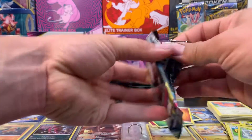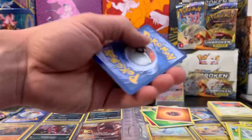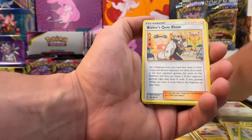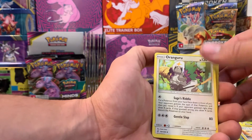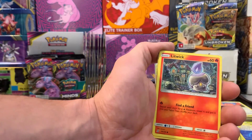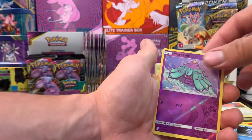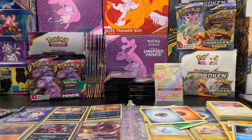Pack number eight out of ten. We got metal energy, Blaine's Quiz Show, Oranguru, Weakness Guard Energy, Litwick, Cubone, Natu, Yungoos, Cryogonal reverse holo, Mareanie, and Accelgor non-holo.